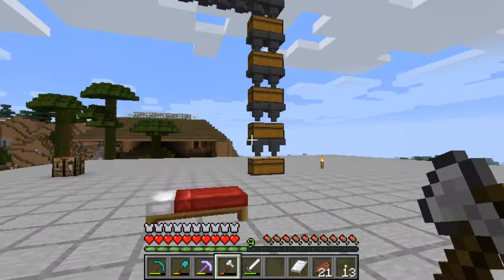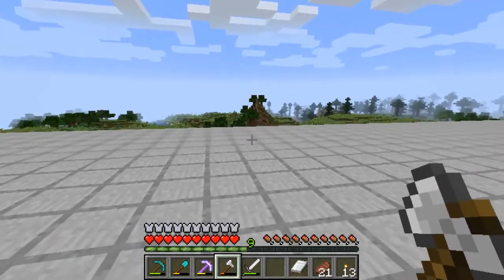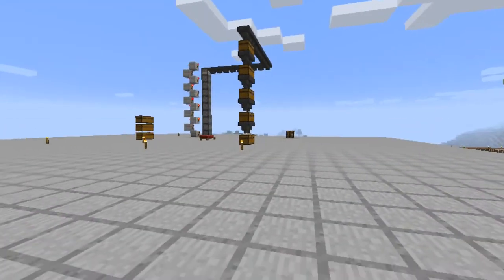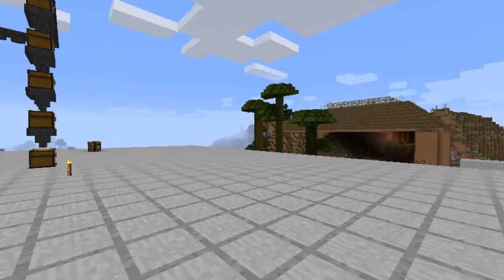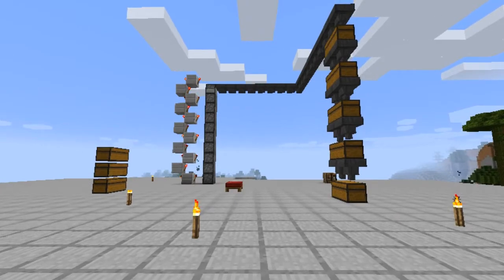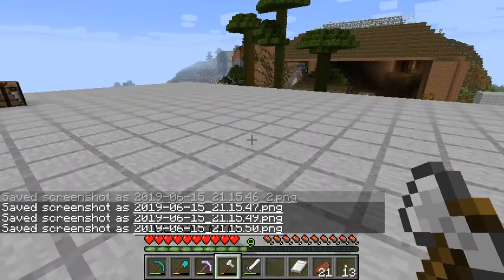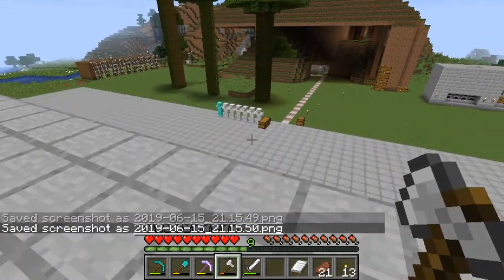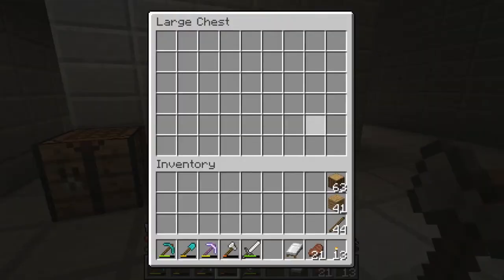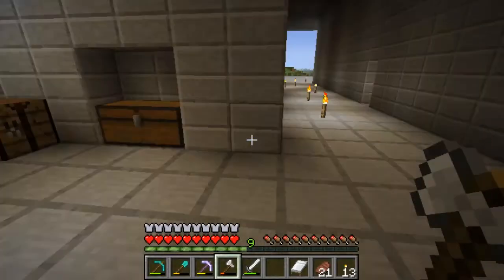There's still some stuff up there, but not much. I think the only stuff up there is going to be the enchantment stuff, which is in these chests here. There's also a bed and a crafting table I must have left up here. So we did quite a lot of tearing down, as you can see — preparing for the new update, which is 1.14.